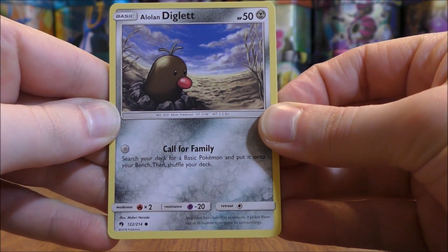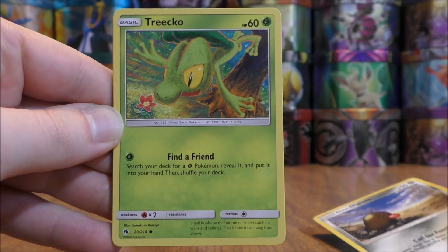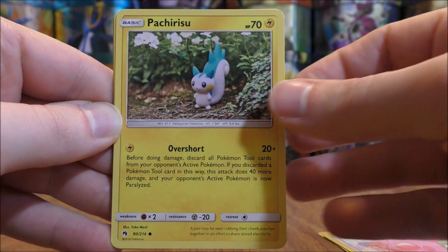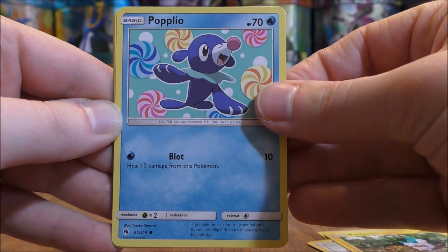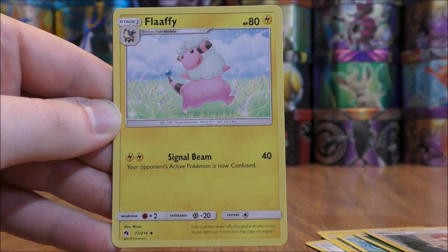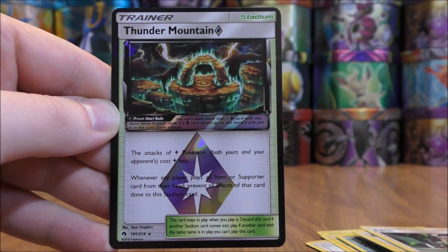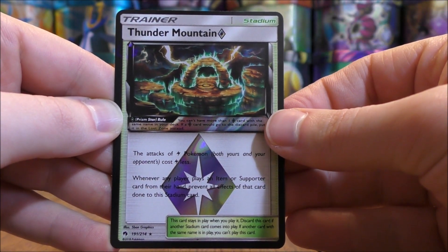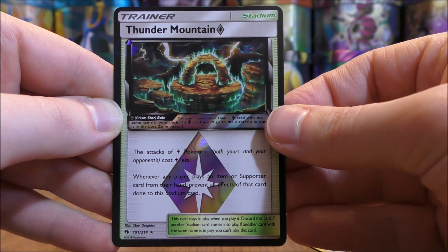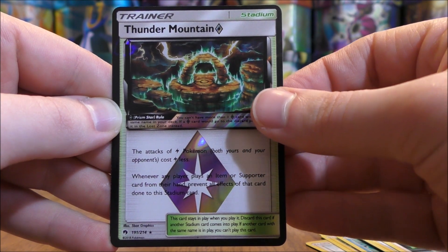So the first pack in this opening starts with Alolan Diglett, Tricky, Chansey, Pachirisu, Popplio, Grass-type Energy, Whitney, Flaffy, Kahili — Reverse Holo. There we go — a Prism Star in Thunder Mountain. One of, I believe, seven different Prism Star cards in the expansion. And the final card, hoping for something other than a rare holo.